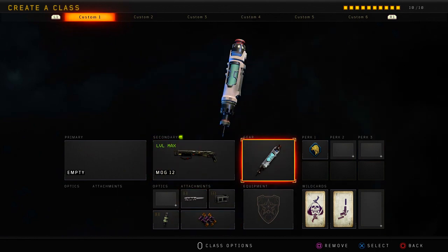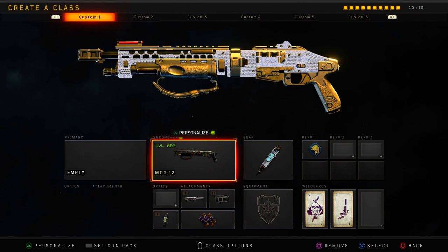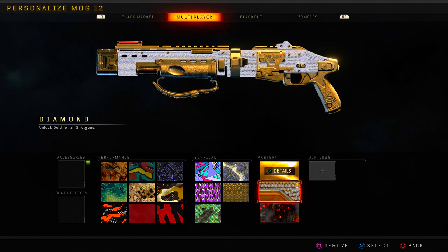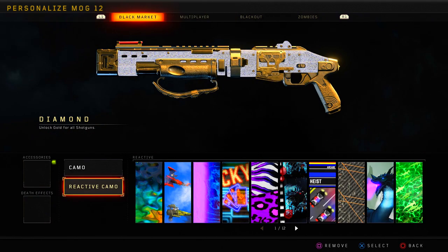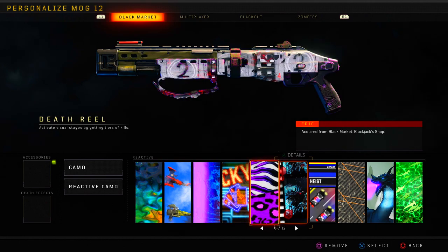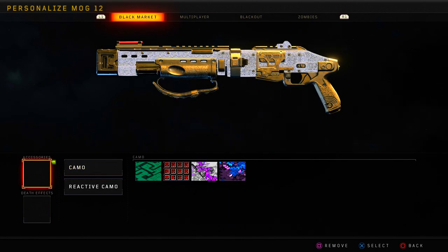For our piece of gear, we are going to be using Stimshot, and then for our first and only perk, I am going to be using Scavenger. For my camo, I am going to be using Diamond, which honestly looks really nice on this particular weapon. However, a little bit later in this video, I might go ahead and switch it up and equip a reactive camo, because there are several reactive camos which honestly look really nice on this particular weapon.